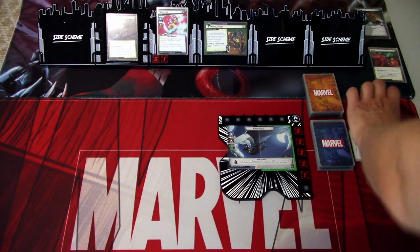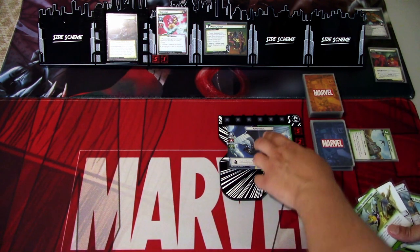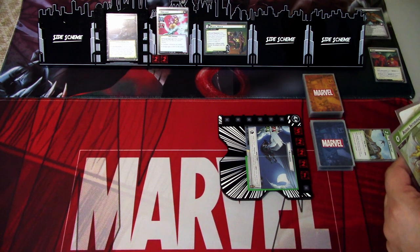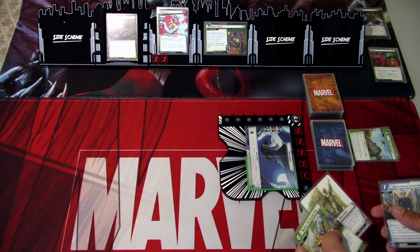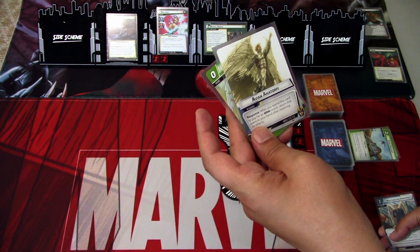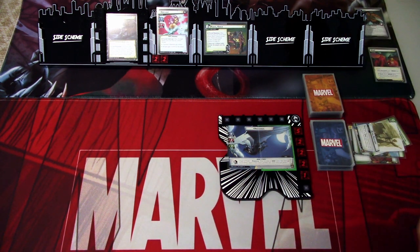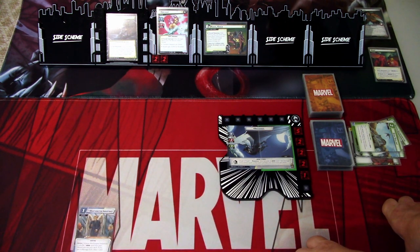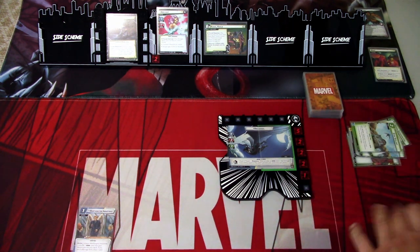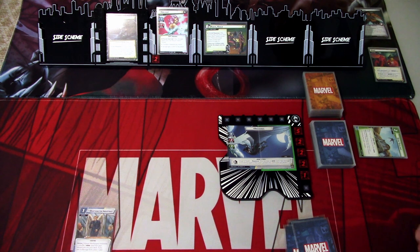Then I'll play Aerial Intervention and Avian Anatomy. Avian Anatomy says: after you spend this card to play an Aerial event, return that event to your hand after resolving its effects — so we get Ever Vigilant back. We get ready, threat is removed, then we use Ever Vigilant again to play Warton Industries. Last thing, we hit for two more damage. That's our whole turn. We draw back up to five, dealing seven damage total without any dedicated damage cards — a really powerful turn.